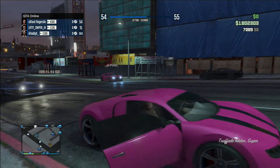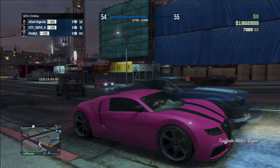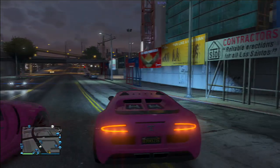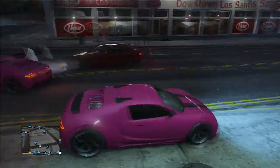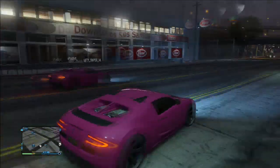However, the duplicator will notice a message saying his personal car has been destroyed and to ring Mors Mutual. Ring Mors Mutual and pay for the replacement car, then get one of your friends to take it to collect the car. This car will need you to take it to Los Santos Customs so you can insure it, then take it home and put it in your garage.